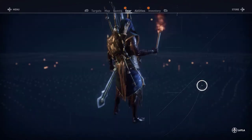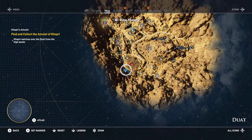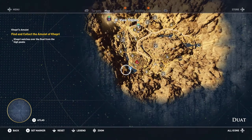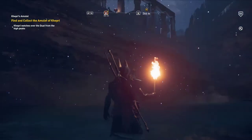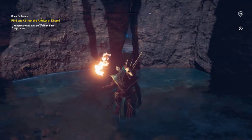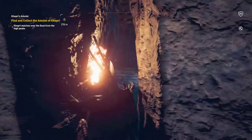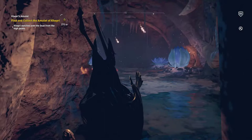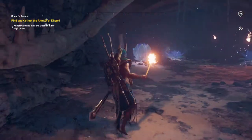Behind the eternal parlor — funeral parlor, eternal parlor — is the biggest clue. It's the outpost in the area, so once you find the outpost go behind it. The clue says you can see pillars from the water, and it's 'lotus-scented' — where is it? From the flowing waters, pillars.